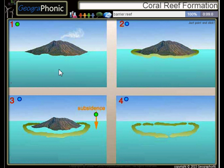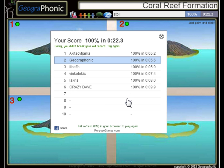Here we see a barrier reef, this is a fringing reef, and after the subsidence we see in picture four an atoll. You can play this game yourself — look in the description to find a link.